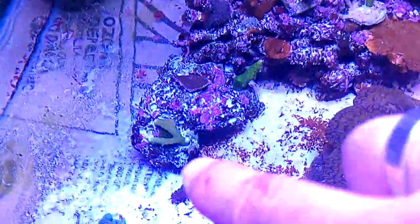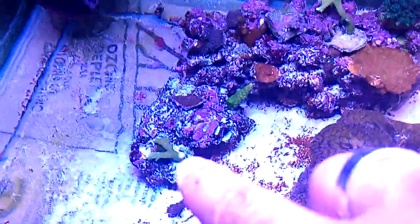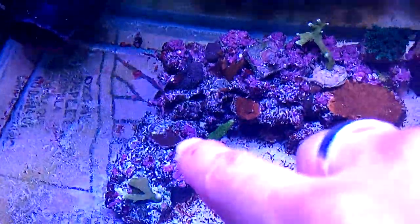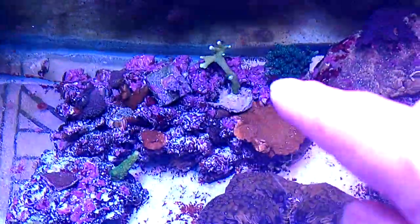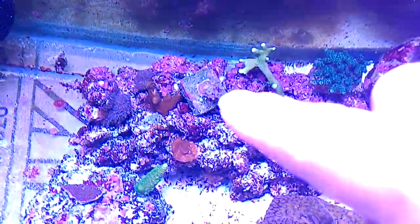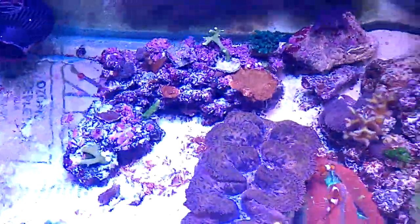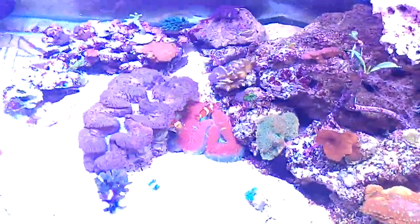This is a red planet — he's actually encrusted everything, really cool. Just your green and blue digita monts, rainbow encrusting monty, stuff like that. This one is a blue with purple tip acro I picked up at a local fish store — pretty cool.